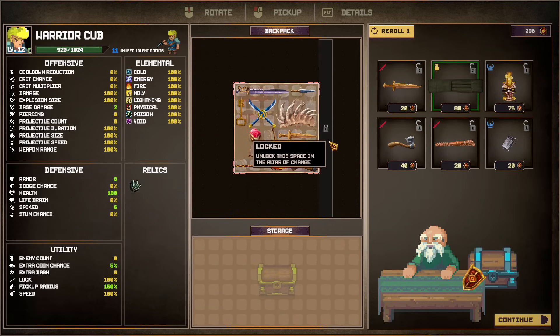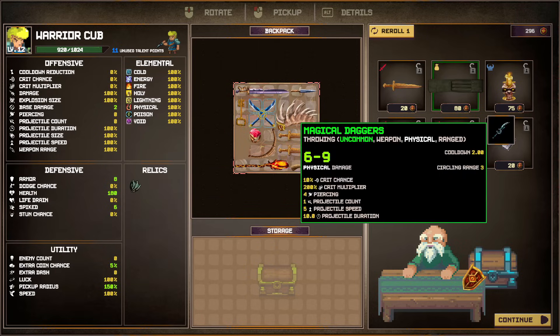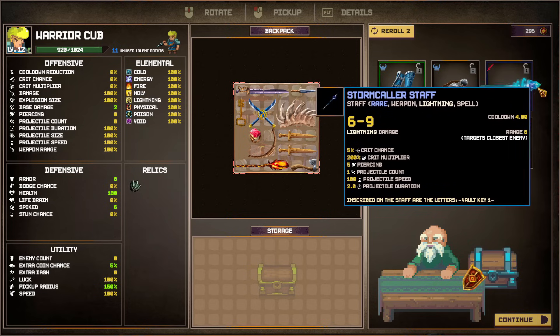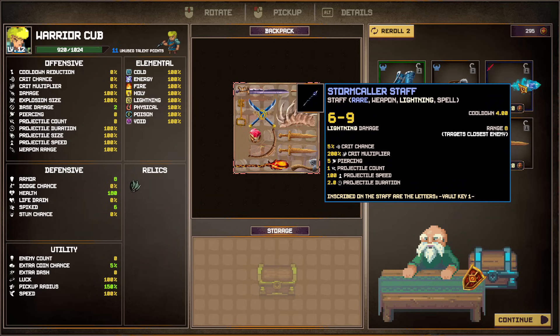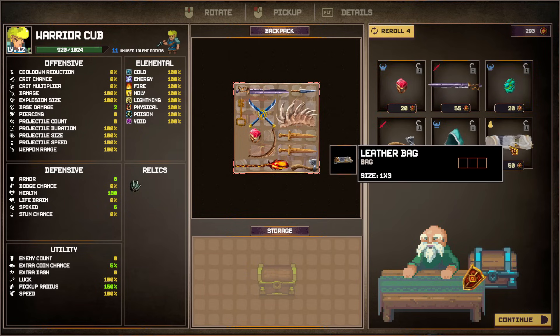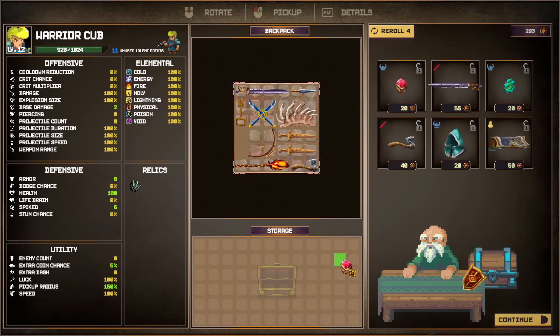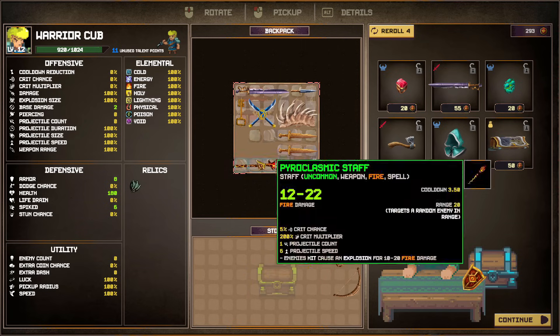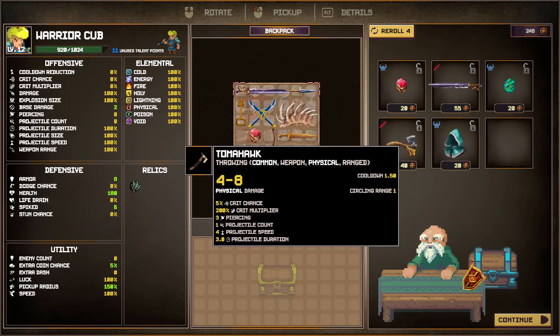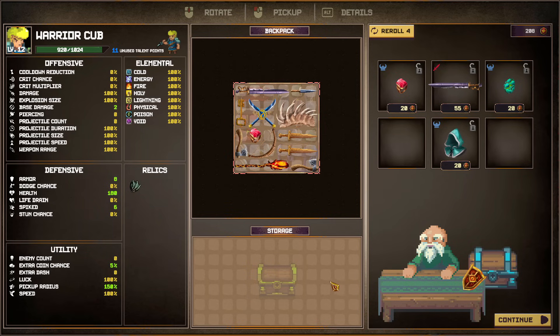There's more potential space here but it's locked for now — you unlock it in the Altar of Change, which is meta progression, to get more potential space. I'm just looking for a two-space item. There's a staff with 'Vault Key 1' written on it — not sure what that means. After some rearranging: take this one out, put this here, fill everything, sell a spare, and get another two-slot weapon. That should be fine.